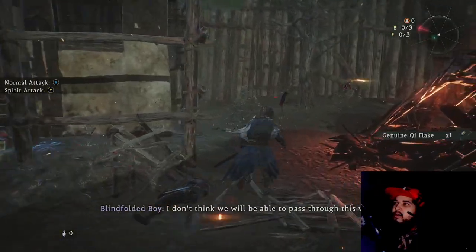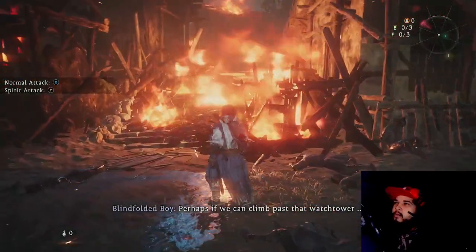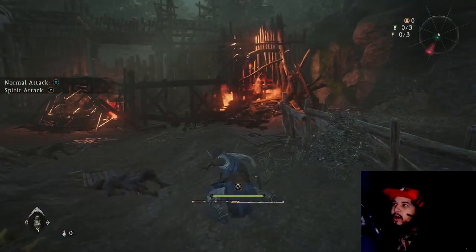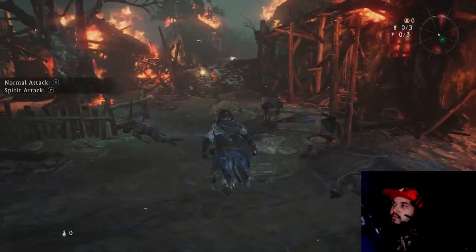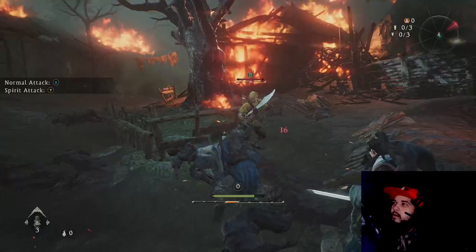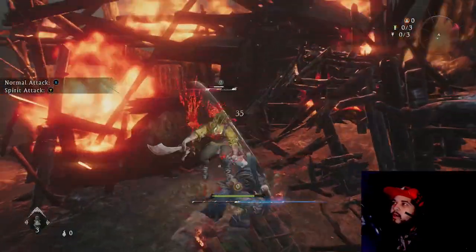Right trigger — I don't think we'll be able to pass through this way. It's right trigger to loot. Perhaps if we can climb past that watchtower. You got to chain your combos and stuff. It's the same moveset as Hayabusa. You got to catch your enemies off guard.